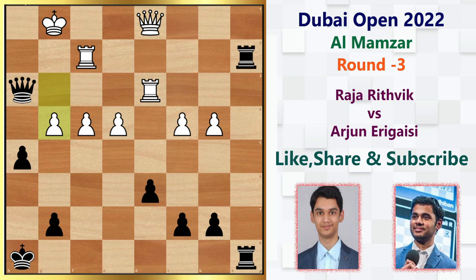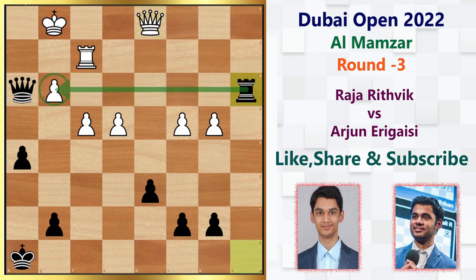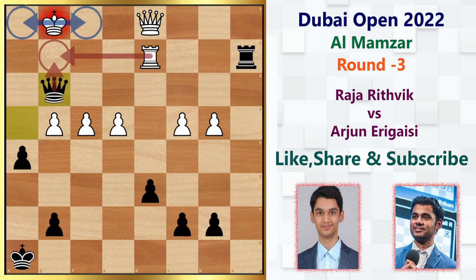White plays pawn to g4, which allows Arjun to finish the game instantly. Instead, White could have tried queen f3 to defend further — from there, Black could play rook a1 check, rook d1, rook takes d1 check, queen takes d1, rook a3, rook g2, rook takes g3, but Black is still winning. In the game, pawn to g4 allows queen h4, threatening mate in two. Every move comes with a bigger threat. Rook takes a2, rook takes a2 — again threatening mate in two.